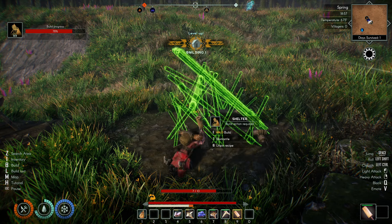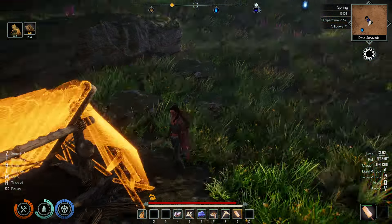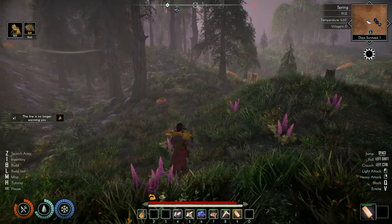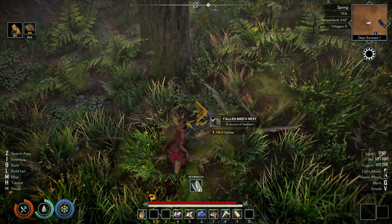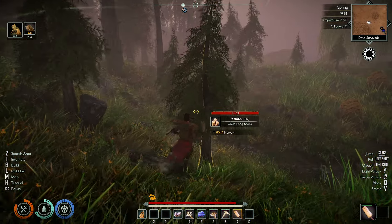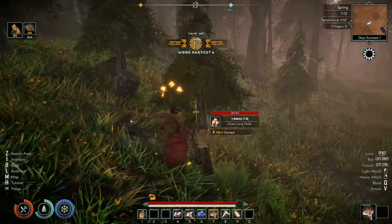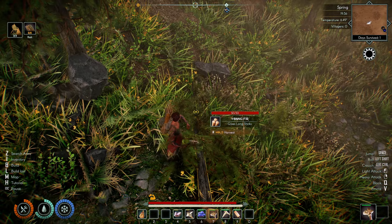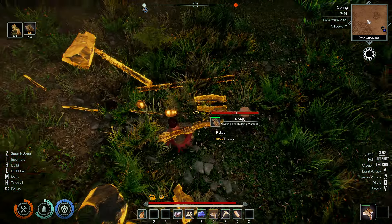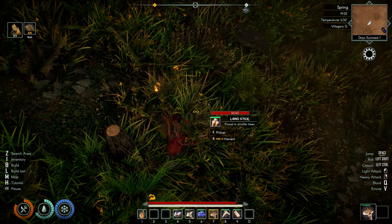Now I need bark, which I just used. I've dropped a lot of stuff — maybe there's some more over there. There's some feathers. That thing just will not stop following me. I think we're getting better chopping — the numbers are going up a little bit higher, so that's good. Need eight bark. Let's chop this one down too and get some more bark.